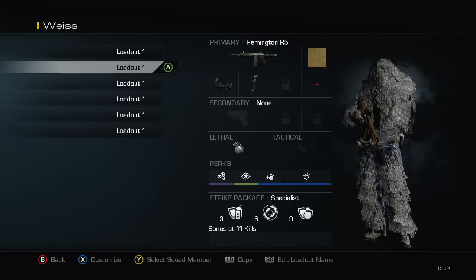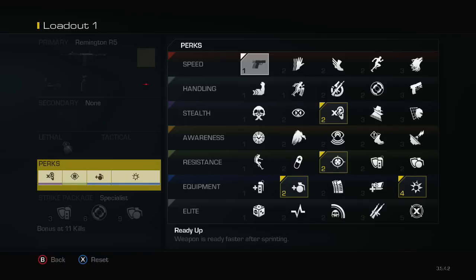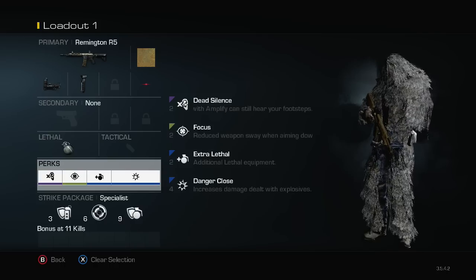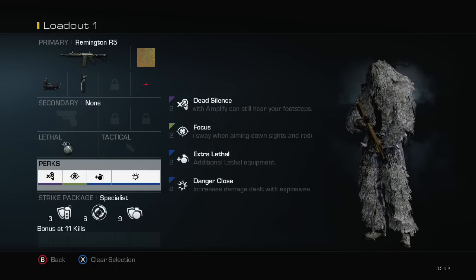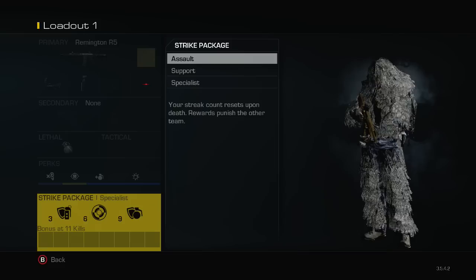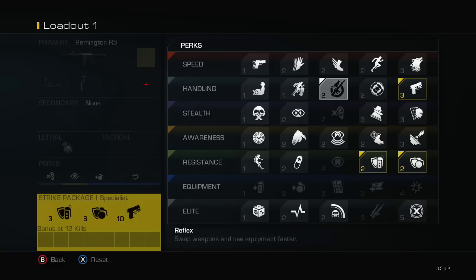For my specialist I have you don't get stunned, you don't get naded, and sleight of hand. For my second class — this isn't banned right now so it's going to be allowed — I have dead silence, focus, two nades, and danger close. This is more like the setup where they're getting on the flag and you stay back with an AR. This is a good Ricky class — you stay back, throw nades at the flags. It's a middle B flag nade class where I sit back, they get on the flag, and I chuck two nades. For my specialist I have attack resist, don't get naded, and I'll probably throw quick draw on there.